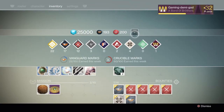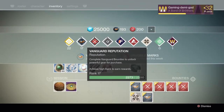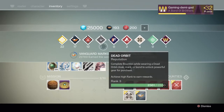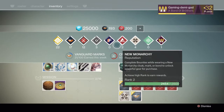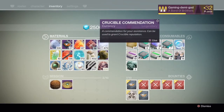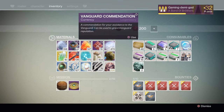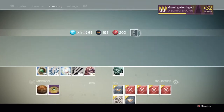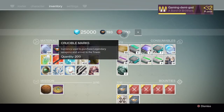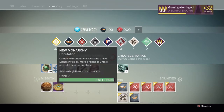I'm very close to having another package with my Vanguard, Crucible, Dead Orbit, and New Monarchy. I've got 19 Crucible commendations and 27 Vanguard commendations. I have my eyes on the Red Hand from New Monarchy, but I do have enough marks to buy it. I want to see what I get first before I go ahead and purchase new weapons or armor.